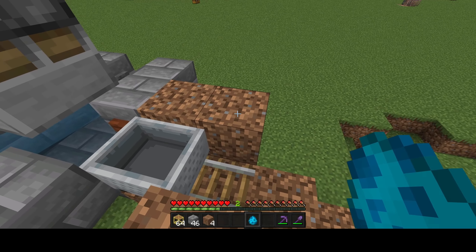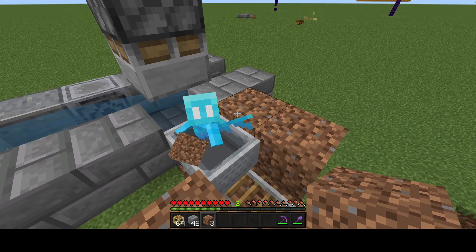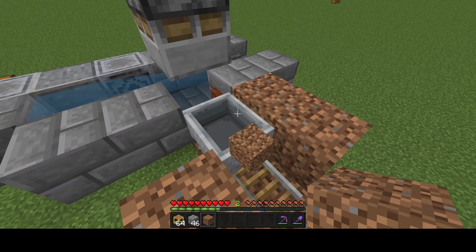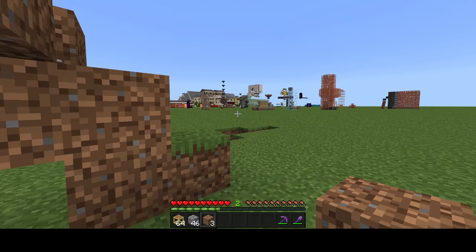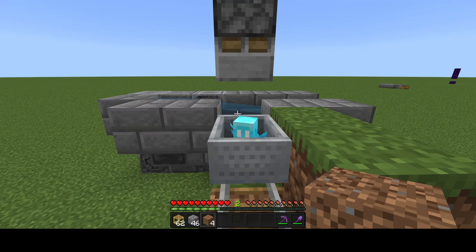Now we're at the difficult part. What you need to do is try to get the allay into the minecart. Just give it a temporary item and then try to figure out how to get it in there — this might take a while. There you go — once you do finally manage to get the allay in the minecart, you can take away the temporary item.